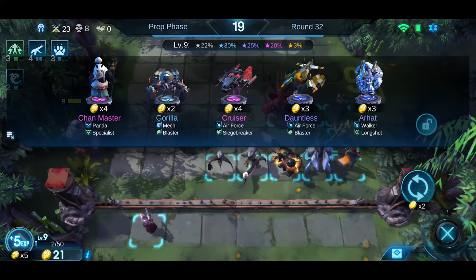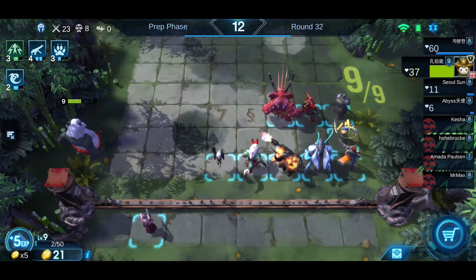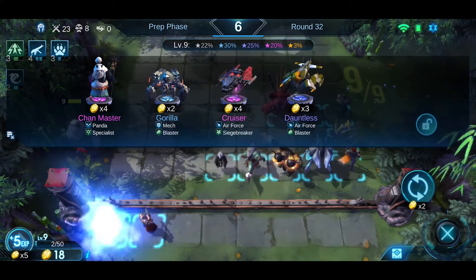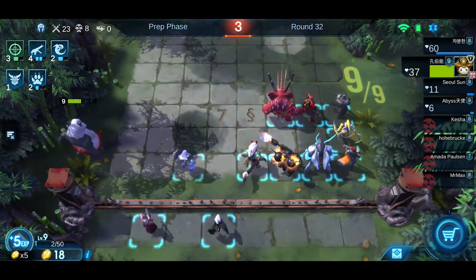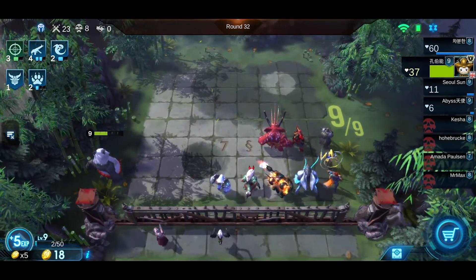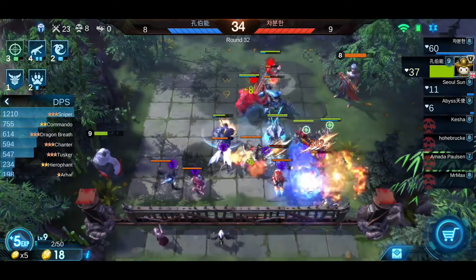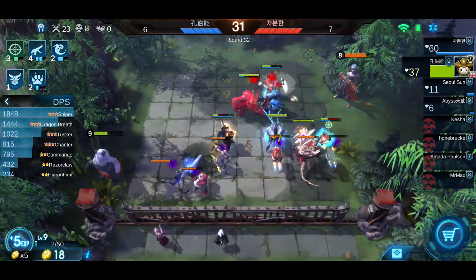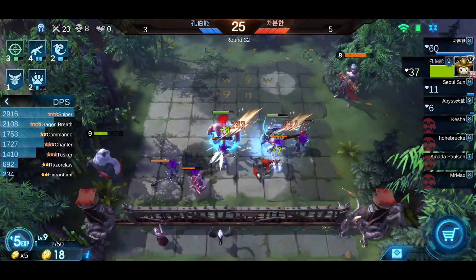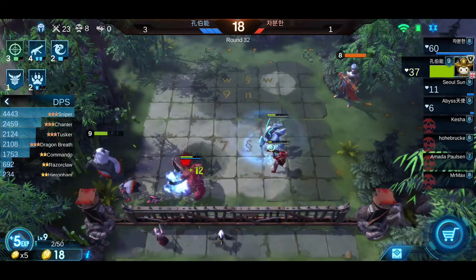Maybe I'll roll and get another long shot — I think I will get it. Long shot versus Vanguard. Right now I choose long shot. You see? The result can be quite different. Look at my Sniper — 3000 damage already. Finally I can win against him, 4400 damage.